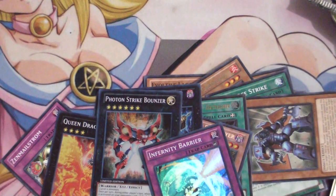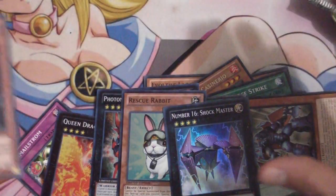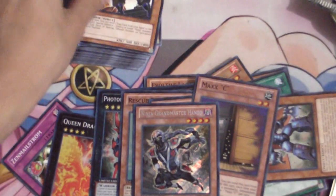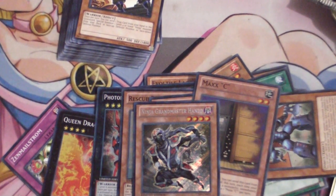Looking at what we got in the promo packs: one pack had Endless Decay, a Prophecy Destroyer, a Steel Swarm Roach, a Balancer, and a Bery. The other pack had a Rescue Rabbit, Shock Master, Tour Guide, Maxi, and Hanzo — that was probably the best pull. Thanks a lot to Evil Ninjo for these tins — I'll put a link in the description box. Thanks for watching, Agent Eyes signing out.